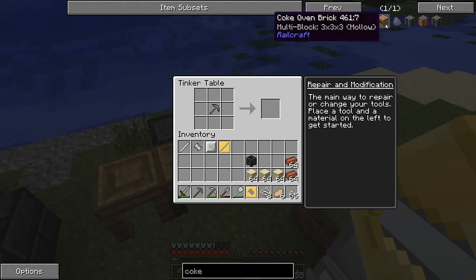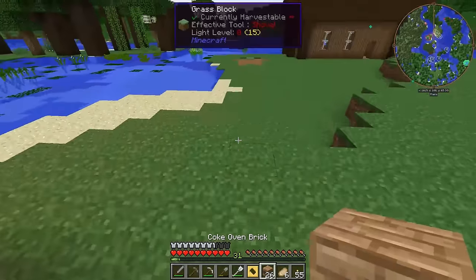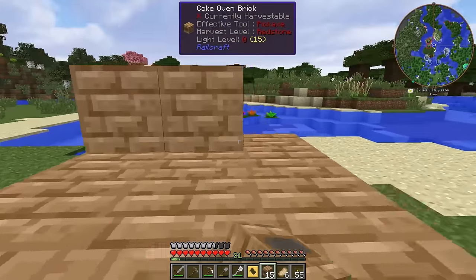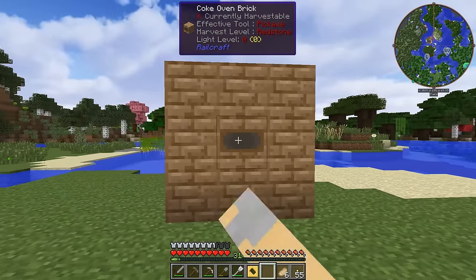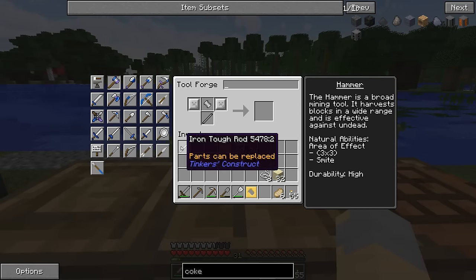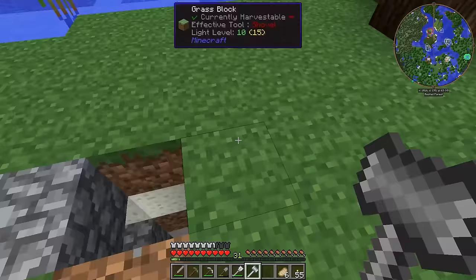I'm back and I think I have everything to make this guy. We need 26 of these and then it's a three by three hollow setup. There's our Railcraft coke oven. Unfortunately I don't really have any coal left — I've pretty much used it all. So I'm going to make a Tinker's hammer and go mining, mostly between episodes, and come back with more resources.